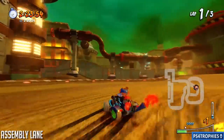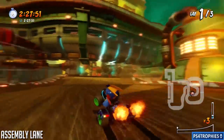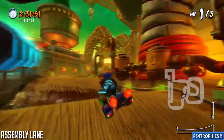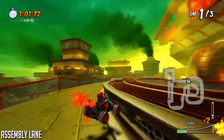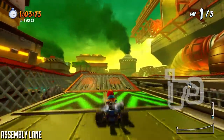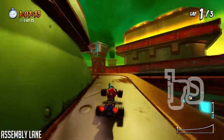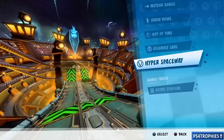Assembly Lane is kind of tricky and will take some practice. There's a big corner we're going to skip entirely by jumping right over it. The next shortcut won't save as much time, but towards the end of the track there's a little shortcut right before the end of the lap — cut over to the left and jump back over before the big gigantic jump.